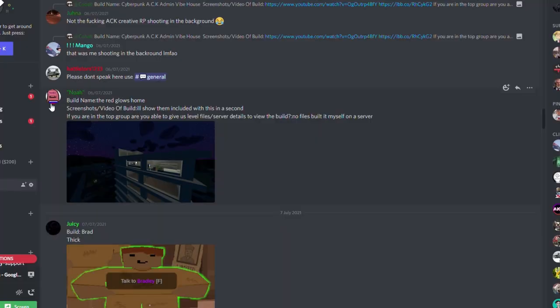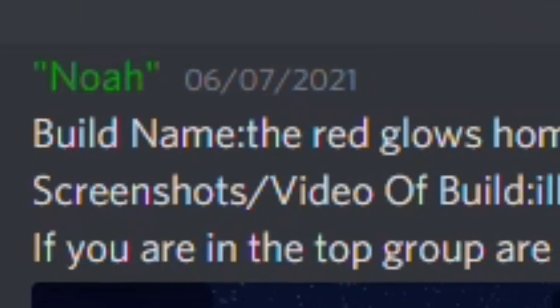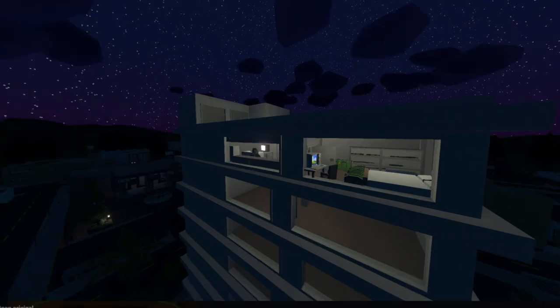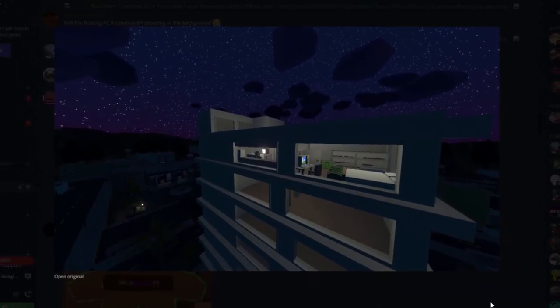We should probably not skip poor old Noah up here. Build name: The Red Glow's Home. It's just a nice house, I guess. Nice and cozy. It's quite quiet. It's almost a bit... vacant. Vacant — that's the worst word you could possibly pick. Abandoned.